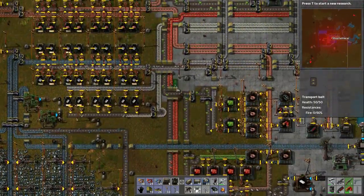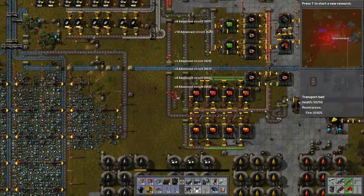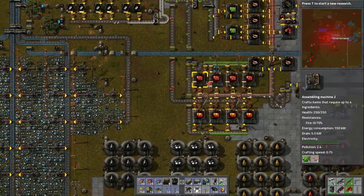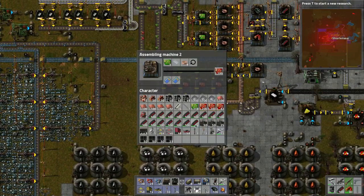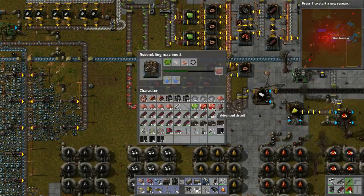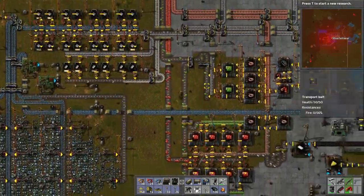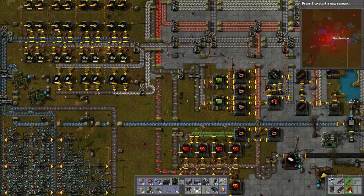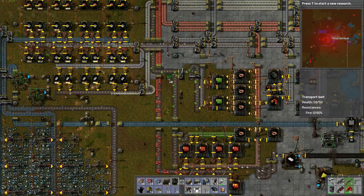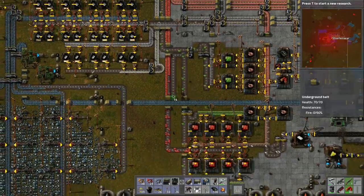I like how when you pick up the belts you also pick up the circuits. Let's get rid of that so we can throw them back on. We did that because I can produce another row here right - we can actually move this. I think that will give me just enough room.